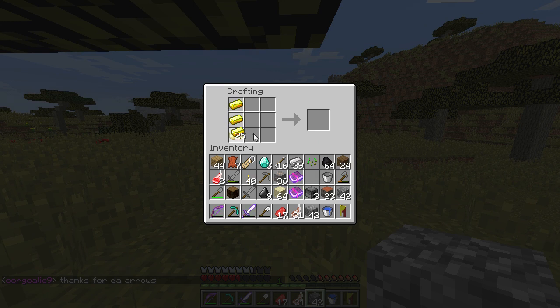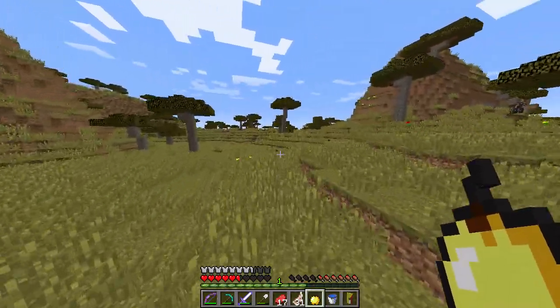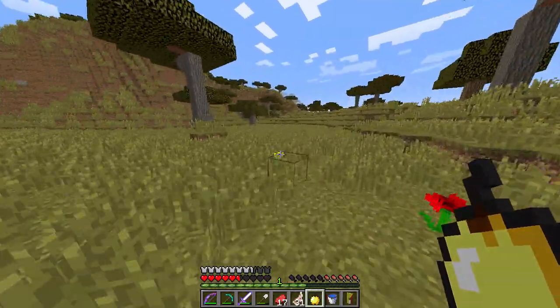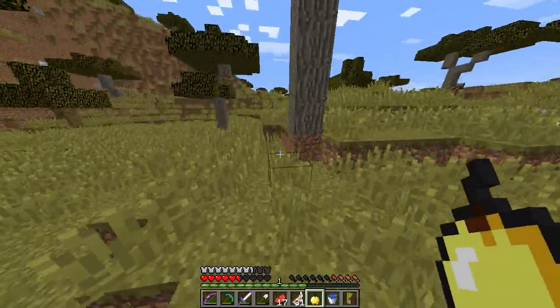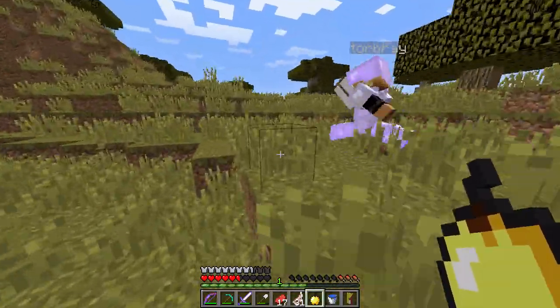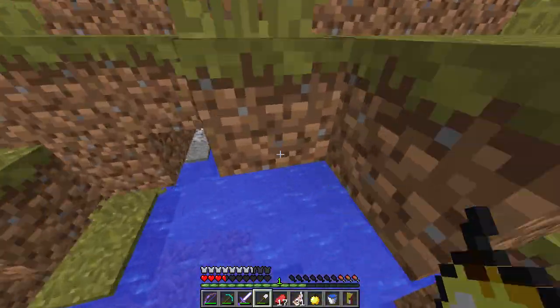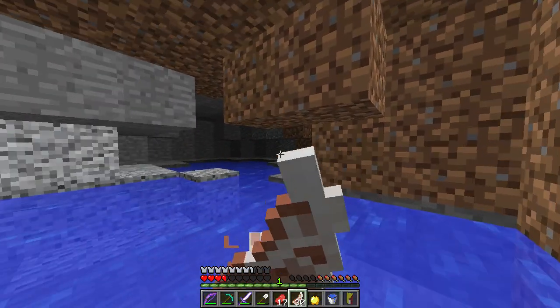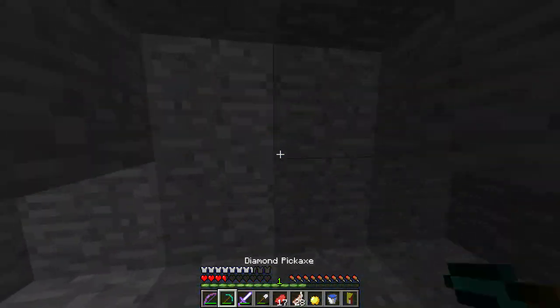Drop the apple on me. There we go - gonna eat the apple. They're finding us - how? Move move! Let's bail this way. They are chasing us. Arrow incoming! Let's hug the mountain so they can't shoot us. I can't sprint anymore - I've run out of food. I'm taking damage. I'm falling in the hole - I'm going in. I took two arrows. I can't move - I'm stuck in this water.